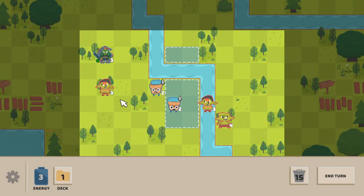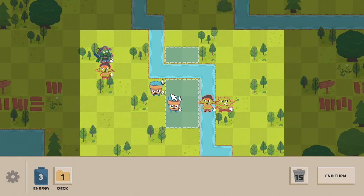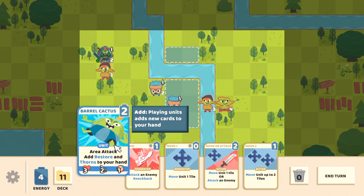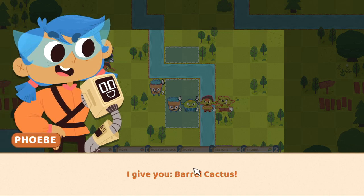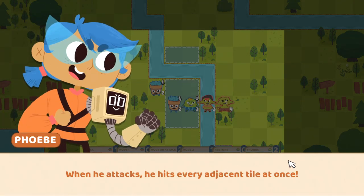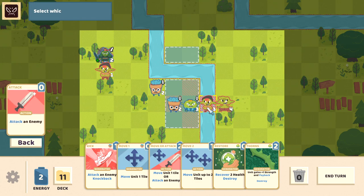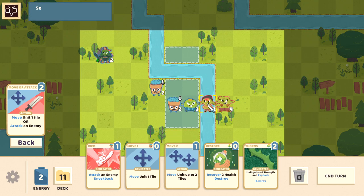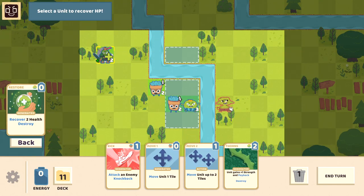They can cross water — I did not expect that at all. We can play around with the barrel cactus: add restore and thorns to your hand. The barrel cactus is really tough — when he attacks he hits every adjacent tile at once and also generates restore and thorns cards. We play him. Hit him with the attack. We've got another attack here. Enemy's now dead. We don't have the energy for more, so just get your health back.